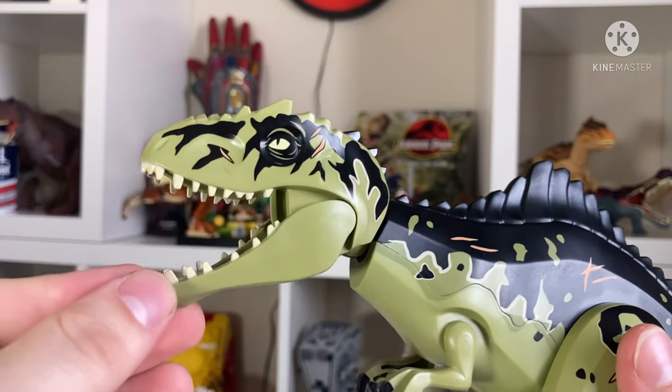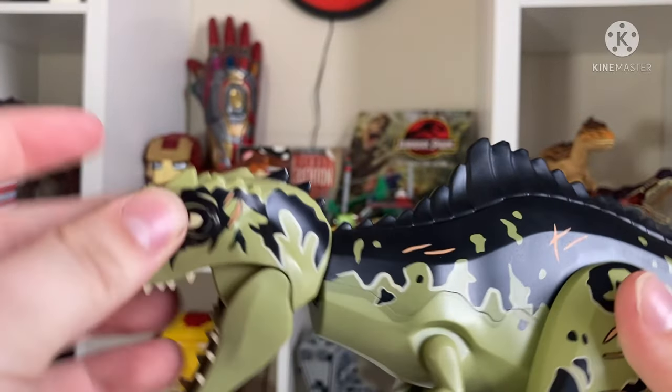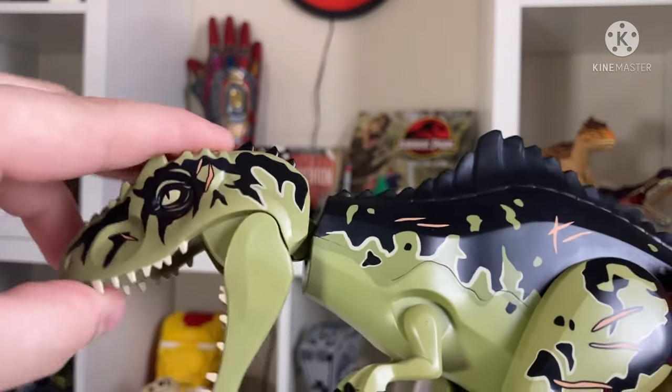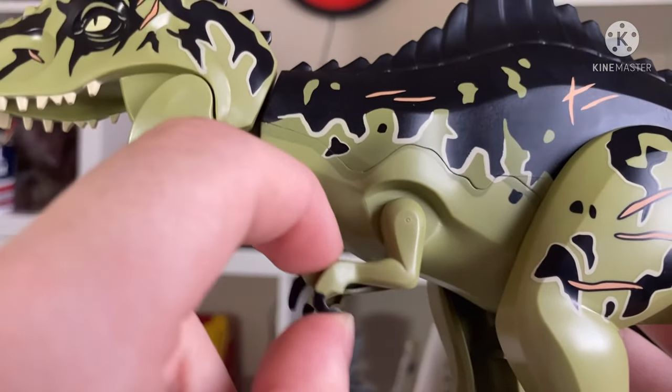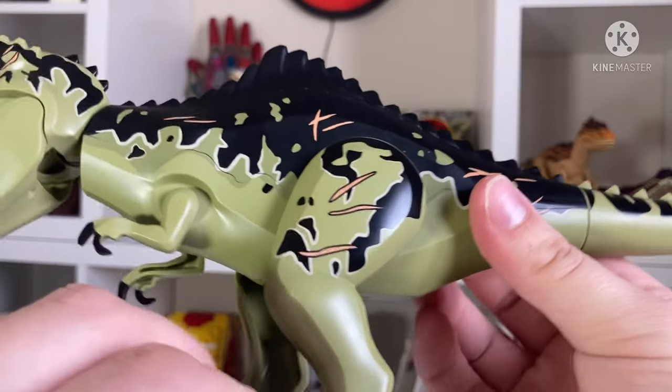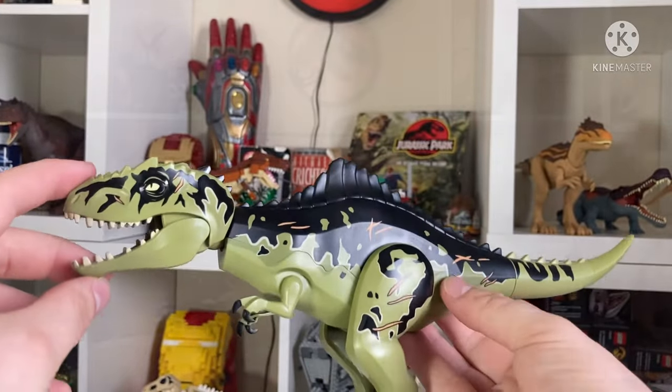Starting with the Giga — I gotta say, the biggest surprise was how much I enjoy looking at it. It's got the Indominus head, and its only real mistake is the fact that it has T-Rex hands instead of three fingers. Which, it's not the end of the world for me — though it would be for a Mattel figure.